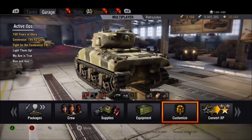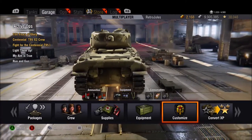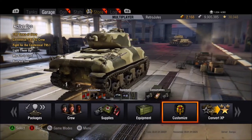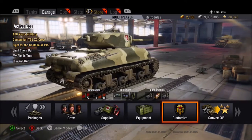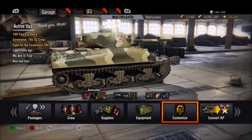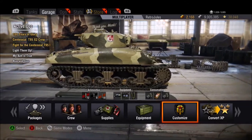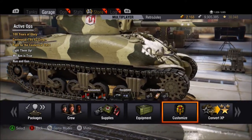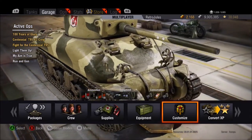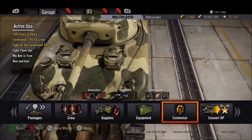Depending on your play style will govern where you progress from this tank. If using armour and hull-down tactics suit you, then progress to the nicely armoured Sherman Jumbo and then onto the excellent T29 Heavy with its impenetrable turret. Or if you'd like to be mobile and active, the Sherman EZ8 is the next tank, which takes you on to the medium line of the T20. Do be aware that American mediums at higher tiers have some of the weaker penetrations on their guns.